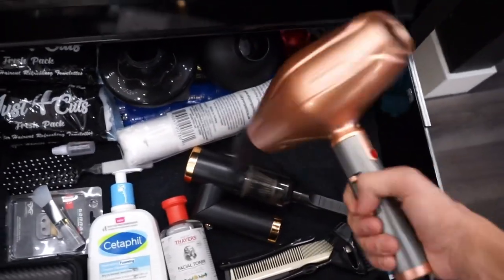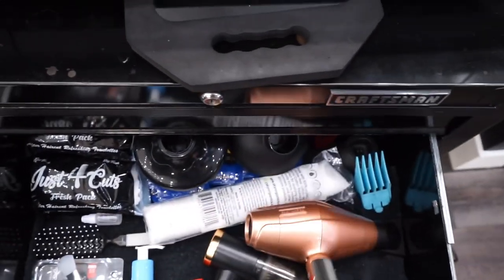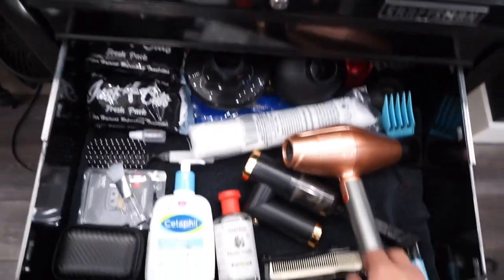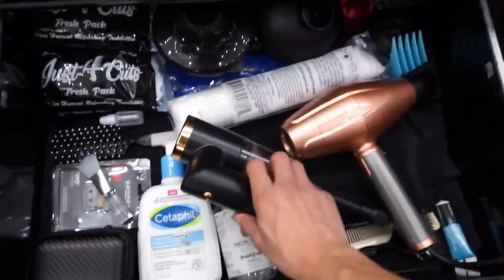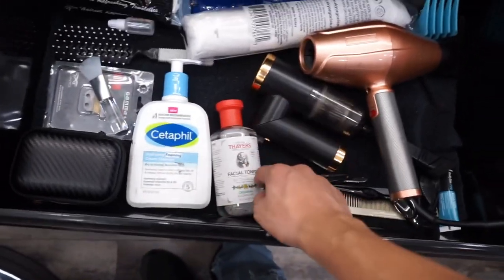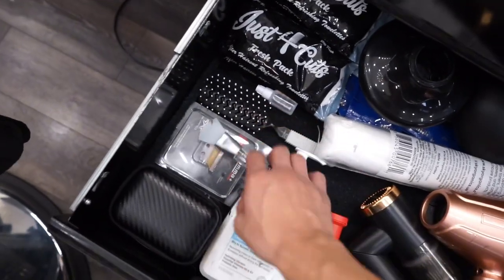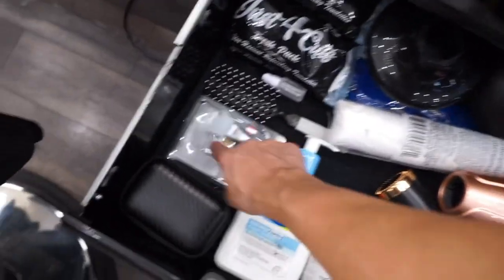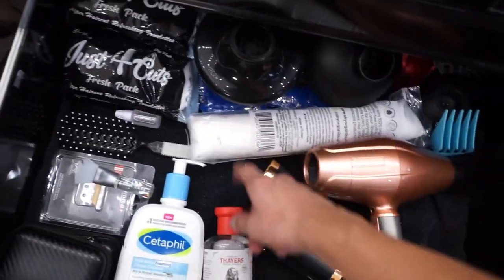I got my blow dryer here — Babylist blow dryer, got it for like 30 bucks at Ross. You can find a lot of things at Ross. If you like to keep your station clean, I recommend getting a small little vacuum just in case. Here I just have some facial things like my toner, cleanser, the black mask, some mics, extra trimmer blade, some pads for the toner, diffusers, and I have some Just for Cuts Fresh packs.